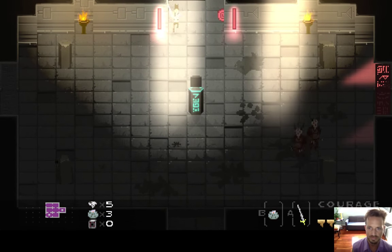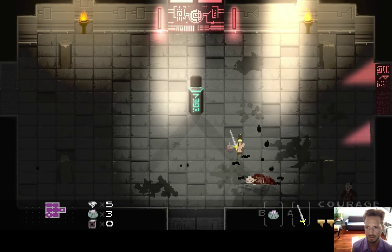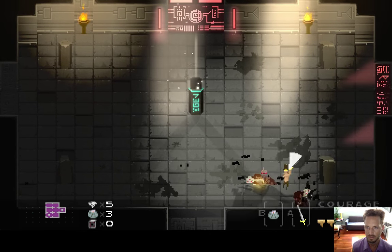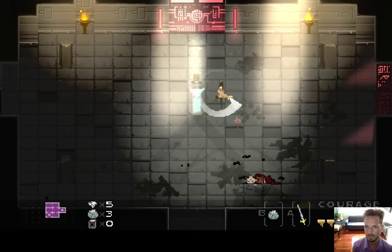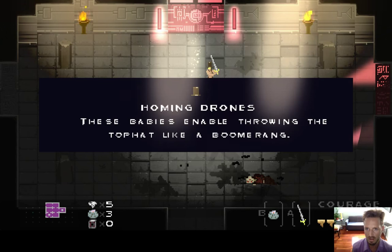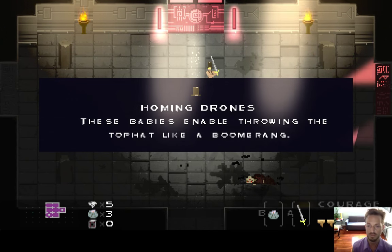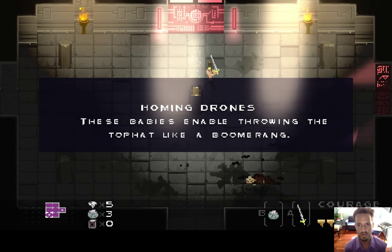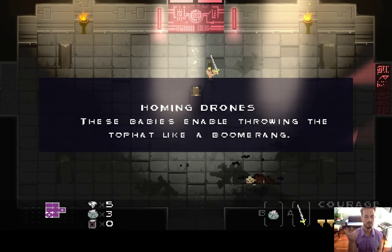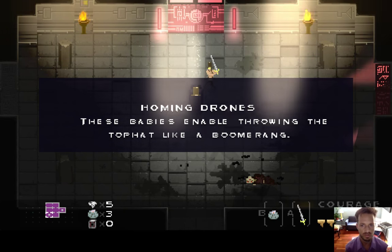Rest in peace. We got an item here — I hope this is the hat. The hat! I renamed these the homing drones. So the homing drones actually fit inside your hat, and that's what allows you to throw the hat and it comes back to you — because you've got these drones inside it.